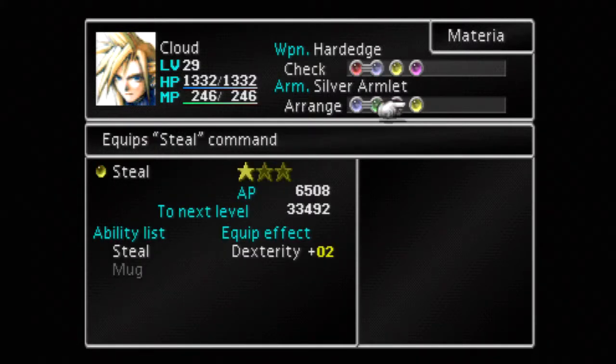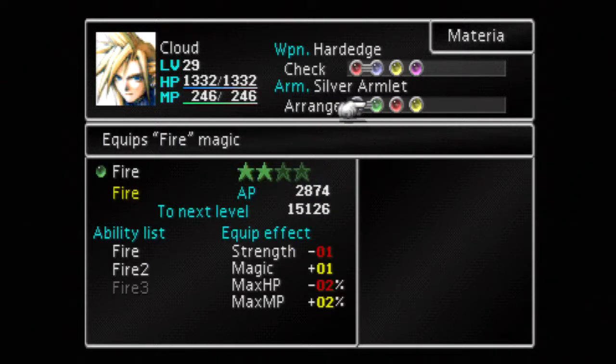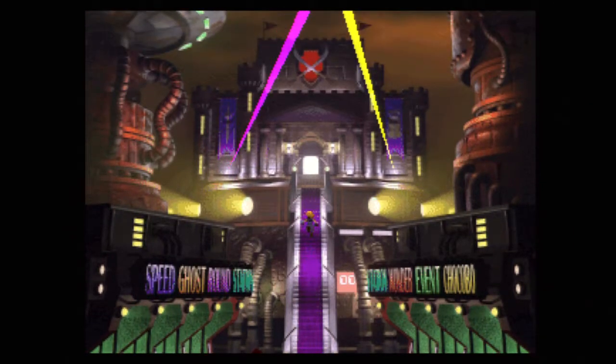Steel and All on Fire are equipped too, though I don't really need them for this. The way that you get the Sprint Shoes is from this lady right here. If you beat eight consecutive battles, which is the max in the Battle Square, then you can talk to her and she'll give them to you for free. I already did that, but anyway, let's go up here and do some battling.